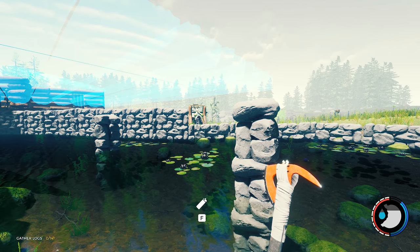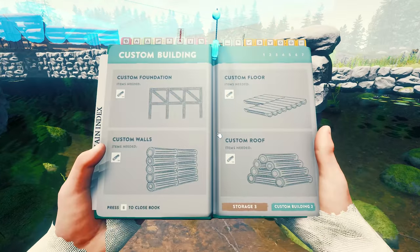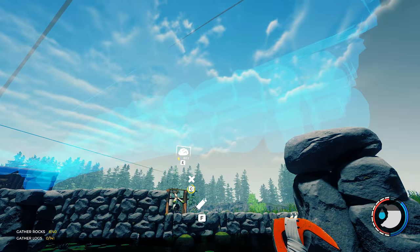I hate that gap that's there, it's bothering me. I wonder... I don't know how I can fix it. I can just put some more rock pillars above it and then use it to attach a roof on the end.